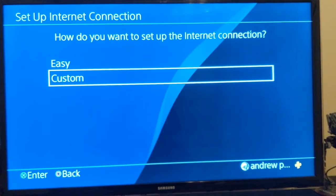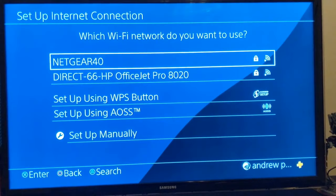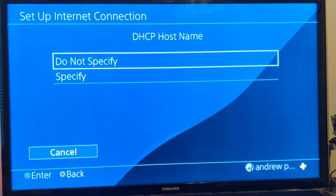It will depend if you have a PS4 Slim or Pro here — if you do, you'll have two options. If you just have a regular PS4, click your regular Wi-Fi. Now what we want to do is Automatic, Do Not Specify — that doesn't matter. For DNS, you want to click Manual here; this is important.